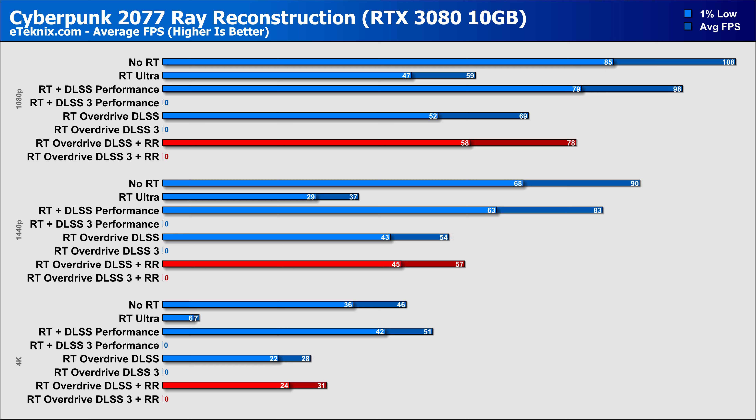The slightly lesser RTX 3080 10GB, as you'd expect, sees slightly lesser numbers, though we still see 13% more performance with reconstruction on at 1080p, 6% at 1440p, and 11% at 4K — though this only equates to just 3 frames per second, putting gameplay just above playable levels, but could see some large dips depending on the scene.